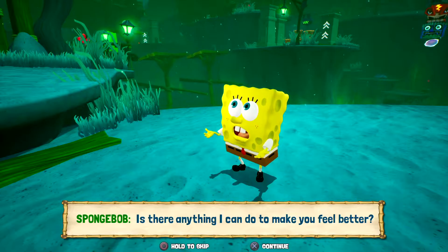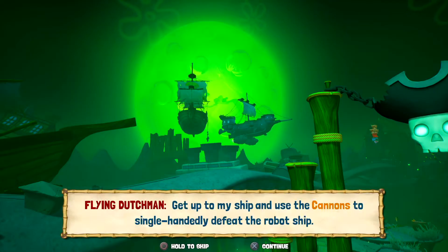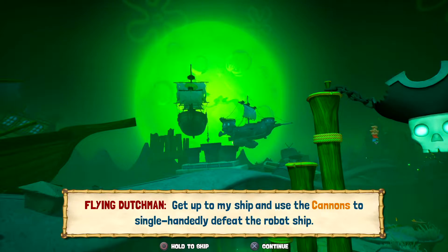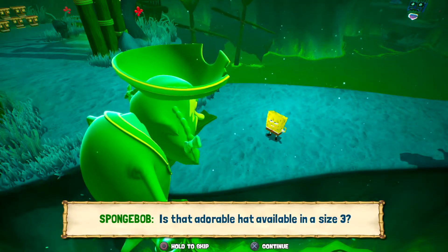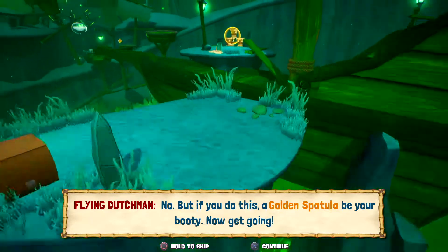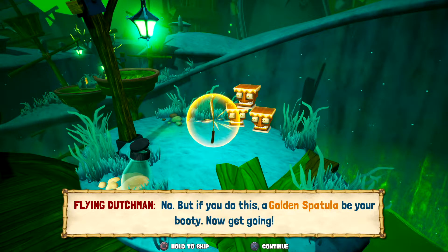Is there anything I can do to make you feel better? Well, now that you mention it, get up to my ship and use the cannons to single-handedly defeat the robot ship. Any questions? Is that adorable hat available in a size 3? No! But if you do this, a golden spatula be your booty. Now get going!